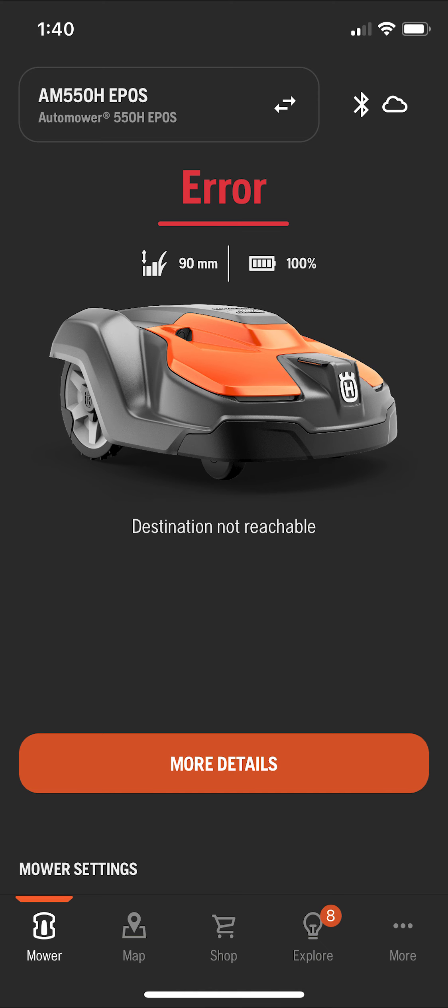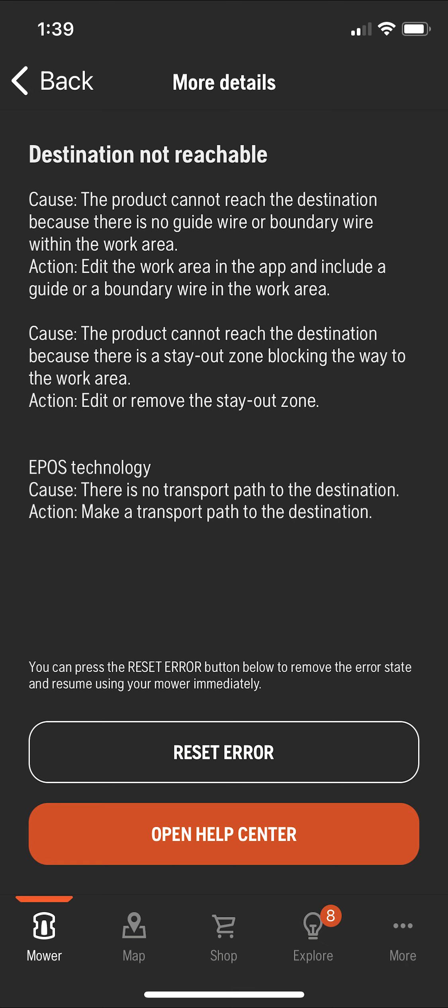So one day I had the mower going to mow that back area, and instead of going across the driveway following that transport path, I got this code. And when I clicked on more details, I got this one — and it said it couldn't reach the destination.